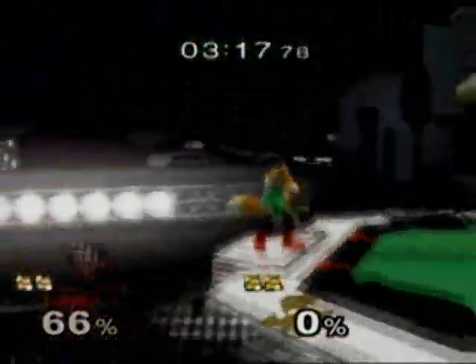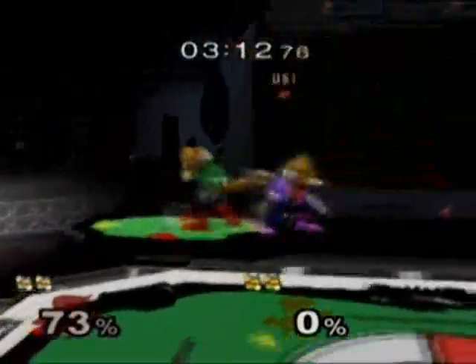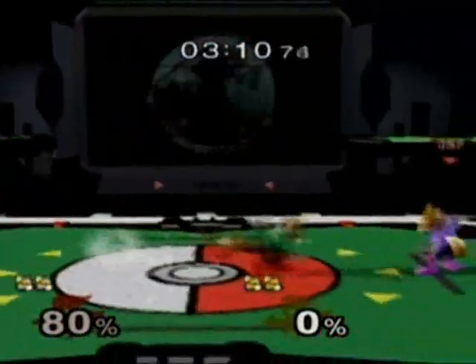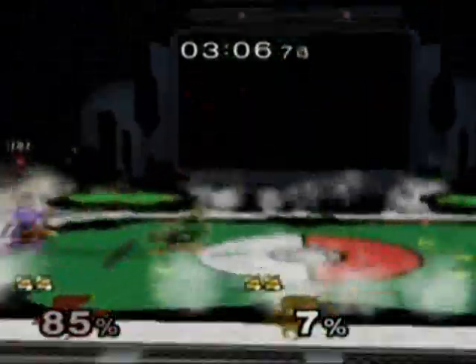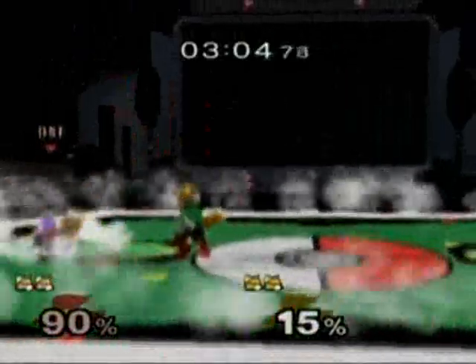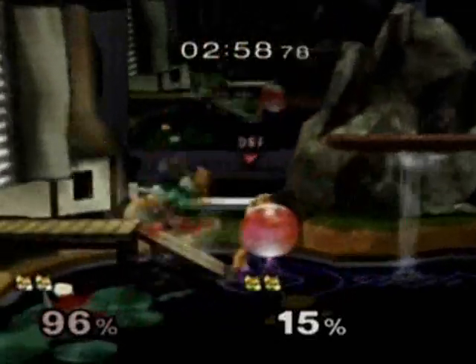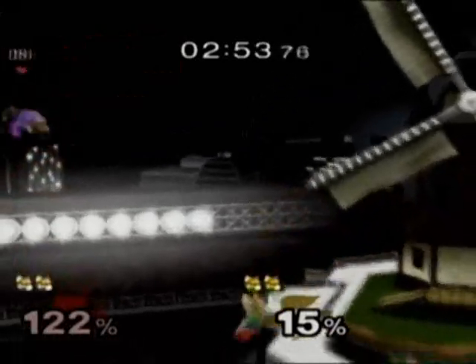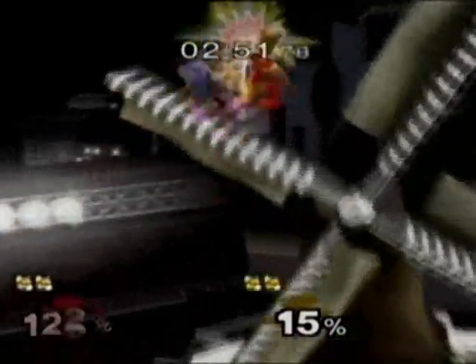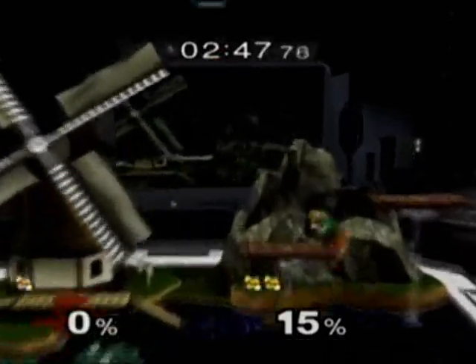Grab up smash again — takes an even bigger lead. Both players being very careful, trying to space their approaches appropriately so they don't get smashed. Up throw, up air — not enough for the kill. Incredible DI by DSF. That one however is enough for the kill. Eddie opens up a one-stock lead.